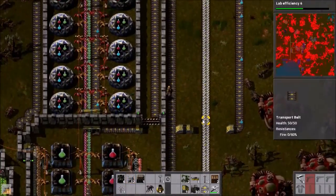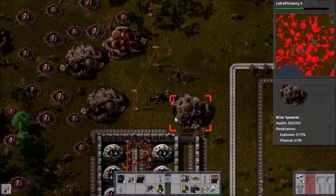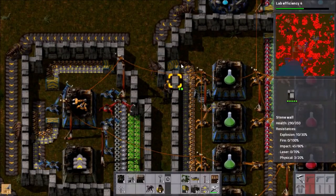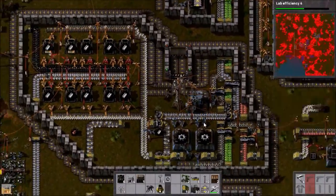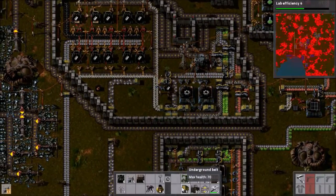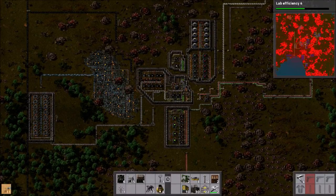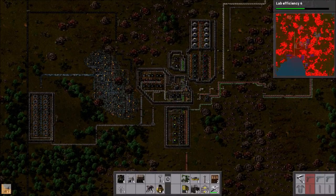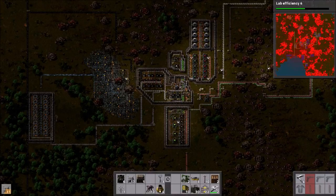A nice amount of blue science packs running down here. We've got eight out of ten assemblers running and labs running, so that's good. I'm pretty happy. I've realised there isn't an underground belt there that needs to be there — that's a shame, it makes an awful looking sticky-out bit. Once these accumulators are all crafted we'll actually build them. We need more solar panels as well. Maybe even add more steam engines. We probably need to do belt production, module production — there's a lot of production needs doing. But anyway, thank you for watching and I shall see you next time.